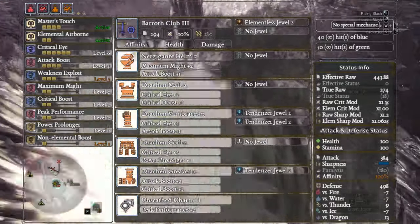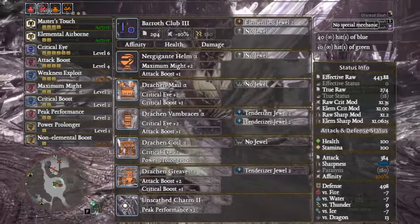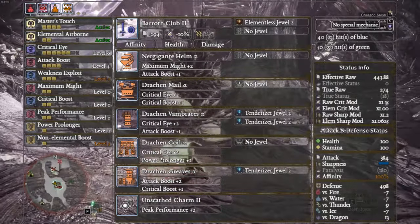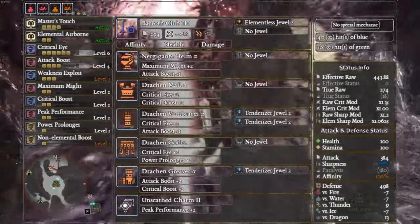Once you have your Drachen armor it doesn't really take too much to max this weapon out with a few augments: Drachen four-piece, Nergigante Helm Alpha, three Tenderizer decorations, an Elementless deco, and you're pretty much good to go. I've added in an Unscathed Charm just for more damage. For augments, I'd recommend going with Health before Affinity unless you're some sort of pro.